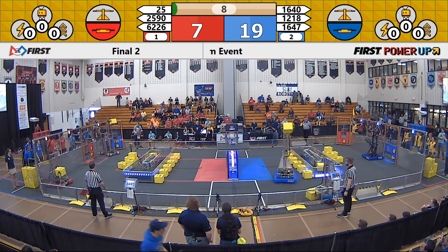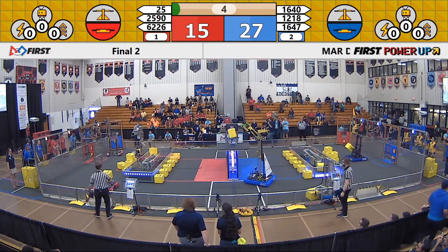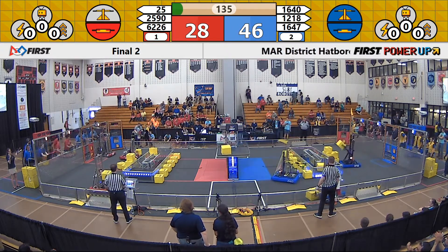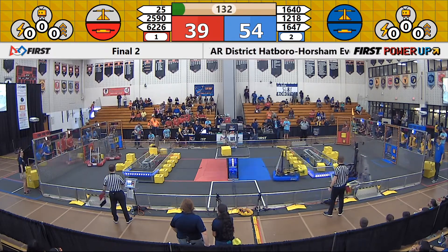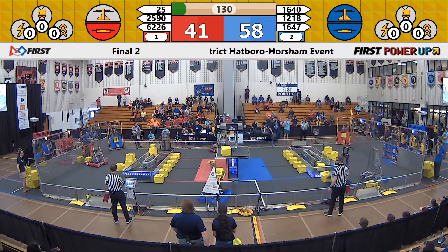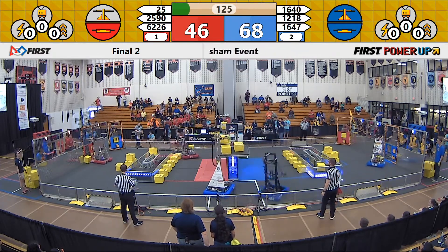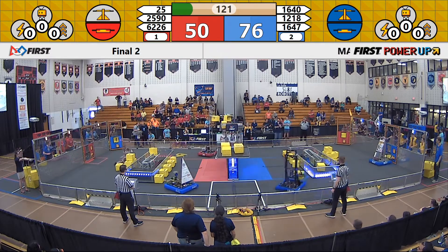Red wins, they take home the prize. Blue Alliance wins, they stay alive. Here comes 1640 laying up a power cube onto the scale. Red Alliance is able to put down two power cubes in their switch. Blue Alliance put one power cube into their switch. Here they go, going after the scale — Team 25 and Team 2590 for the Red, 1640 and 1218 for the Blue.